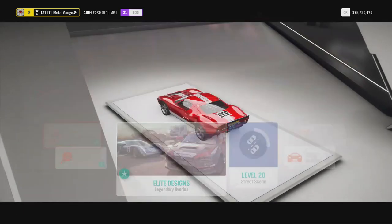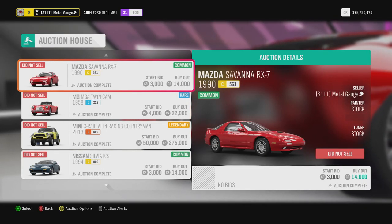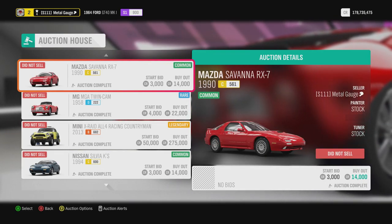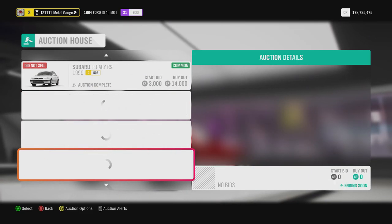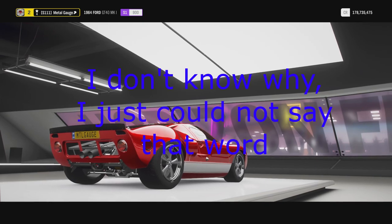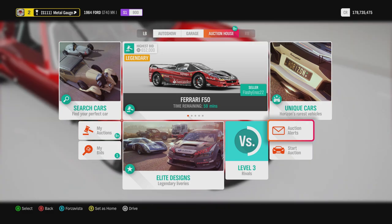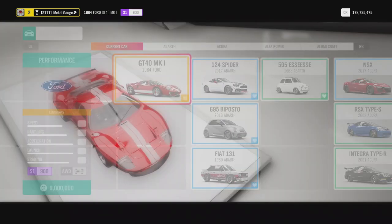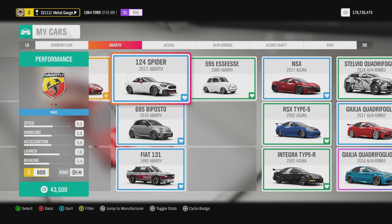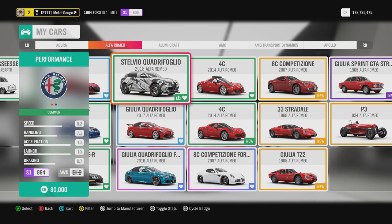As you can see from my auctions I've got over nine, but that's not exactly true because each week what I do is — with a combination of the summit and wheel spins and stuff like that — I come in and I sell all my duplicates, my copy cars. What I do is I scroll through all of my cars until I hit a double.